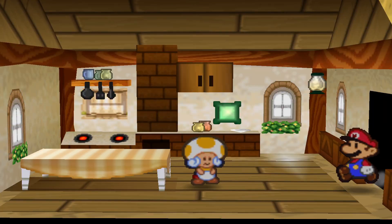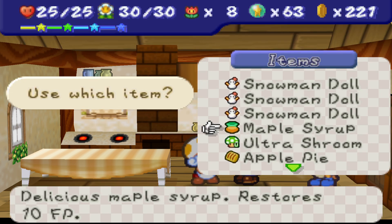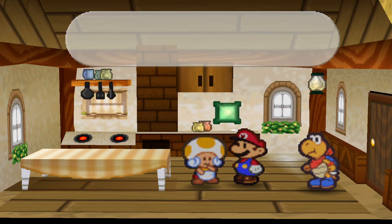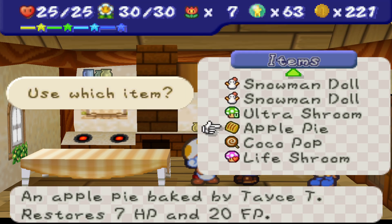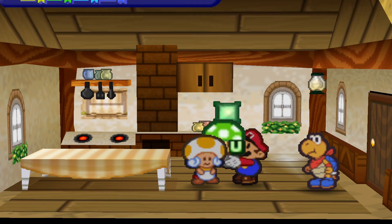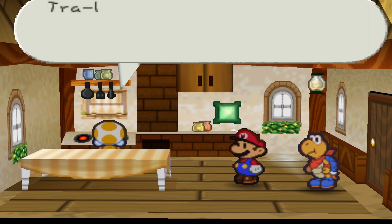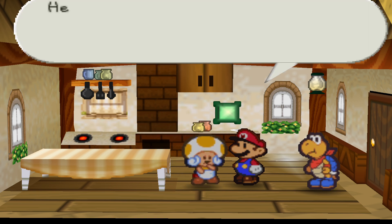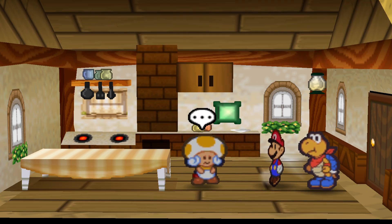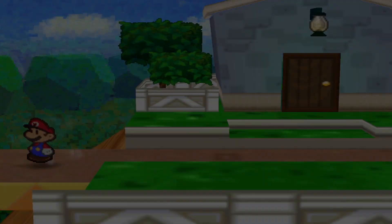I was actually originally planning on just doing more of the Pit of 100 Trials in this one, but now that we have those Snowman Dolls, we're pretty good. We have a couple healing items. We could probably go and grab maybe another healing item or two out of the shop. Probably exchange our Maple Ultra, because we don't really need that with 25 HP as our max.